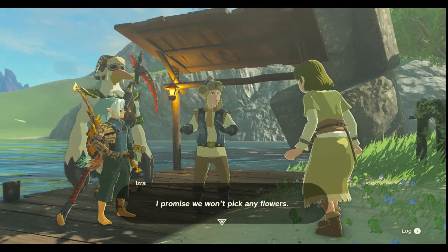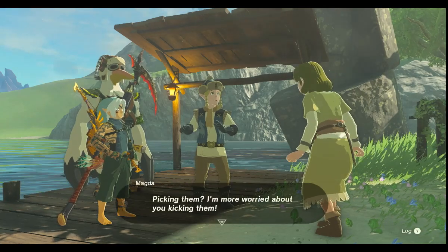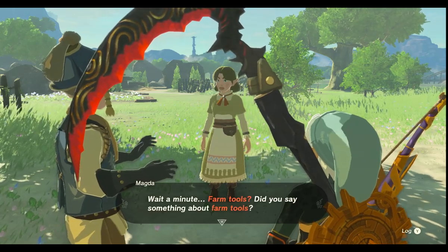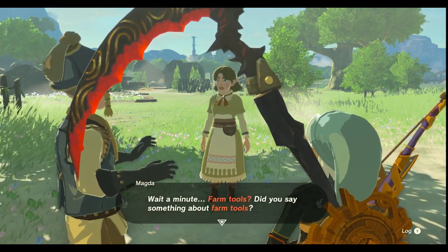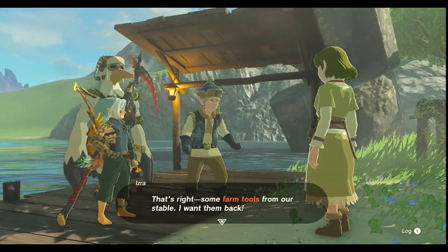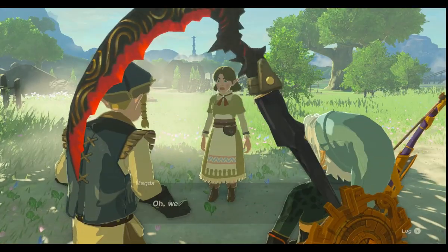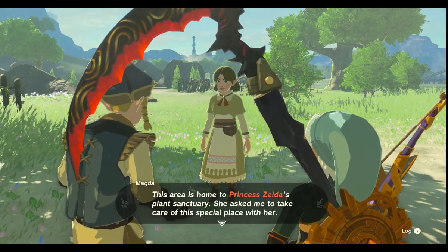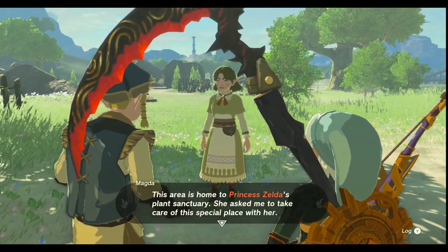I promise we won't pick any flowers. Picking flowers? I'm more worried about you kicking them. Wait a minute. Farm tools? Did you say something about farm tools? That's right — some farm tools from our stable. I went there. I want them back. Oh well, that's my fault. I have them. This area is home to Princess Zelda's Plant Sanctuary.